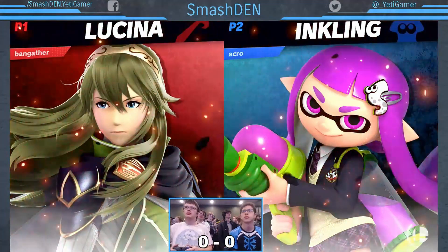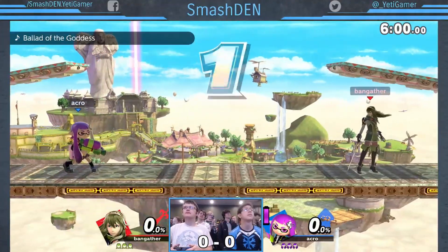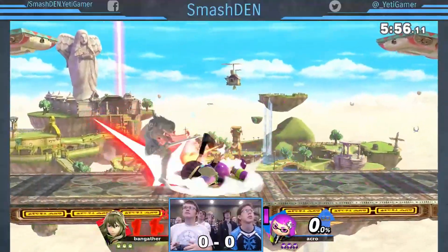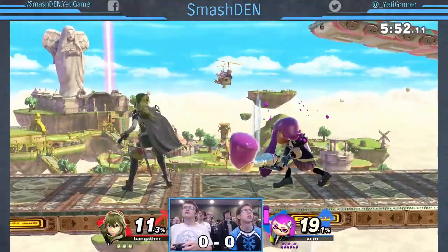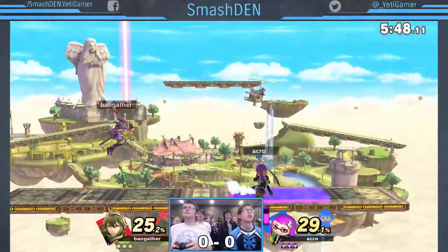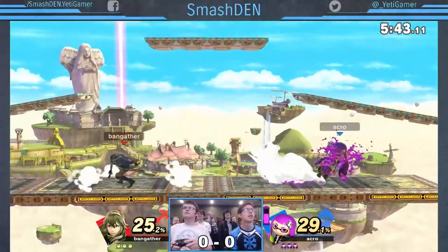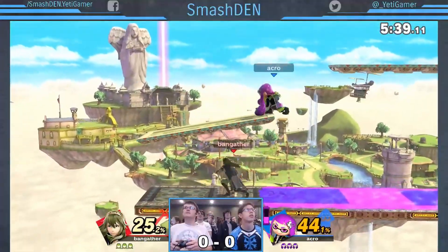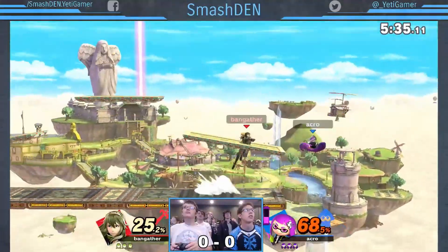And here we go, we got Acro on Inkling, Bangather on Lucina, and we are here on Skyloaf. Hazards are off, so in the hazards off setup this becomes a Battlefield-style stage. I don't believe Battlefield is in our stage setup this month, because we do have two Battlefield-likes in — I believe possibly Dreamland and this one. That's right, I should know that, but I forgot, so we're going to just keep going.